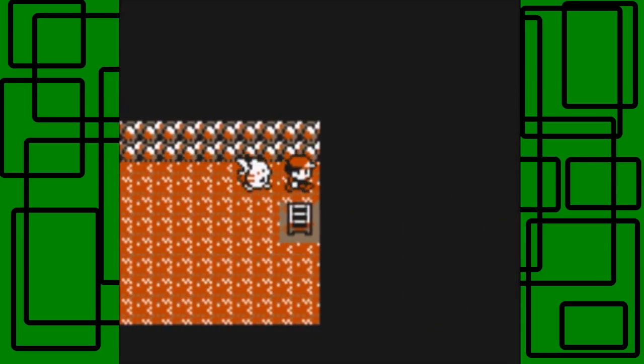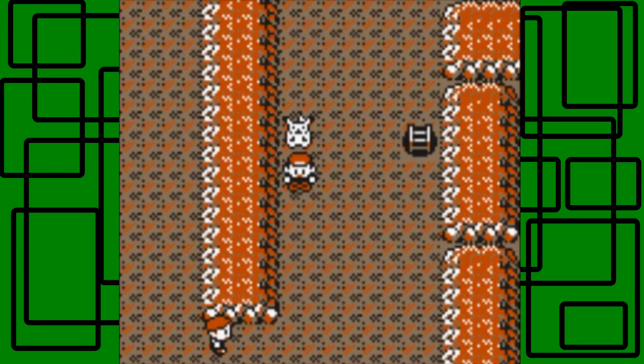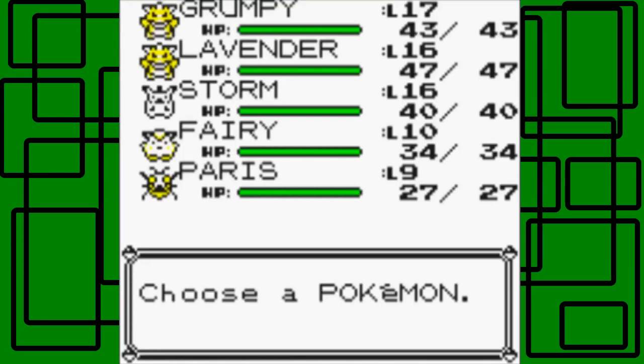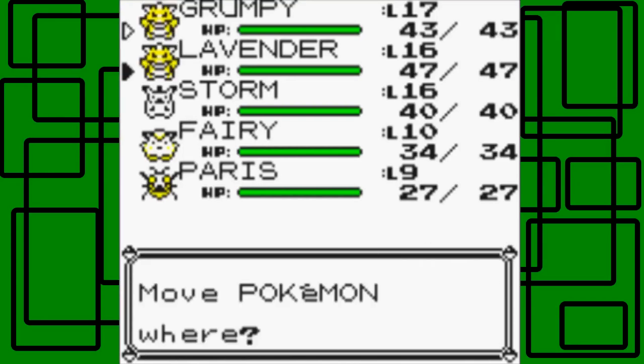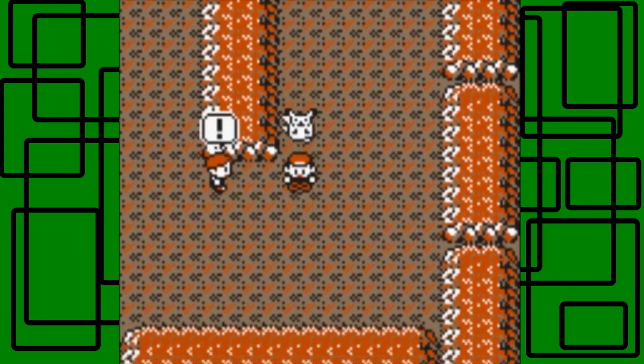I'm going to go back and heal my Pokemon. I'll meet you guys back here in Mt. Moon. Just because I'm paranoid — see you in a second. Okay, I'm right back here, close enough. Let's put Grumpy toward the bottom of the party order. I'm not going to use Fairy or Paris in battle — I'll use Grumpy, Lavender, and Storm, with Storm up front.